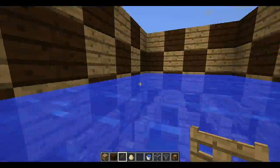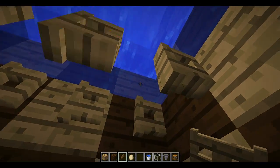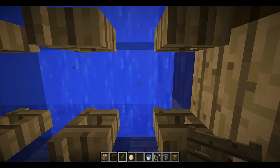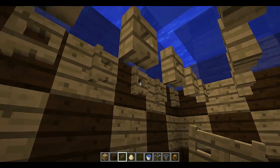Next, fill all of this section with water. The fence gates let the eggs drop down, and the water makes the chickens float up near the top rather than dropping down. That's why the water is there.